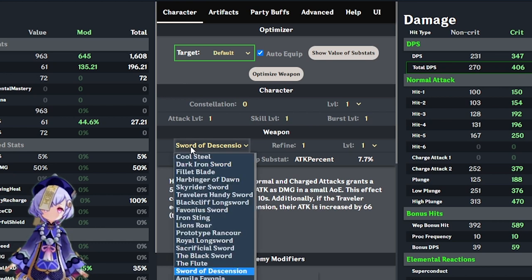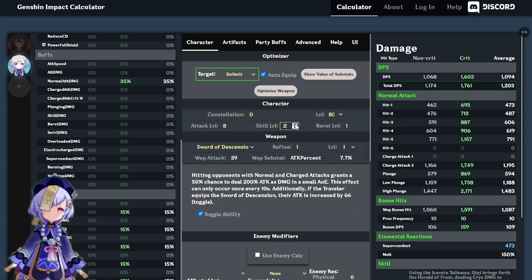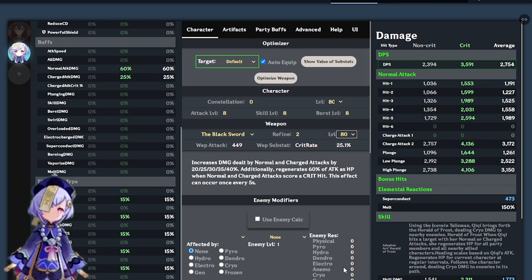The program usually selects a five-star weapon, which can be hard to get. So I look at the sub stats — for example, energy recharge, crit rate, or attack percent — and see if there is a four-star or three-star weapon with similar sub stats. Alternatively, if you have multiple weapons and don't know which is best, you can try different builds by selecting one weapon at a time and see how it affects the damage output. The left column shows character attributes such as base stats, advanced stats, buffs, and elemental type, while the right column shows damage output.